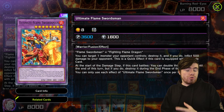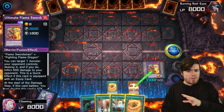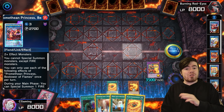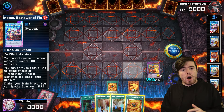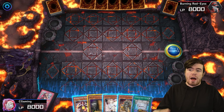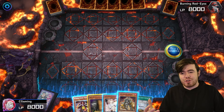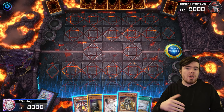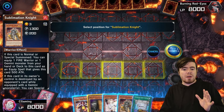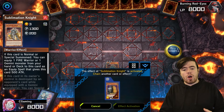I want to show off a couple of plays with the Sublimation Knight. First, a slightly more detailed version where we have the Ultimate Flame Swordsman, the Ferocious Flame Swordsman, and Promethean Princess in graveyard — plus a sort of full Infernoble line. We're going to show off a Sublimation Knight combo that goes into your Flame Swordsman plays, ending on Flame Swordsman plus Ferocious Flame Swordsman with Promethean Princess in the graveyard for an additional interruption and follow-up.